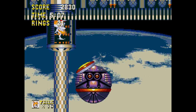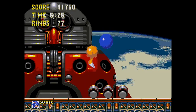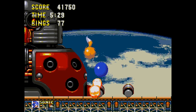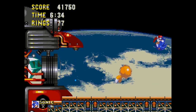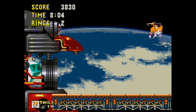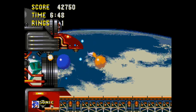You fight Robotnik using the gravity gimmick, and then he runs off and jumps into his new Death Egg Robot. This fight is a lot better than the Sonic 2 one. The only tricky thing is timing your jumps to avoid his huge beam attack — though if you're playing as Tails, you can just fly over it, making a total joke out of him.